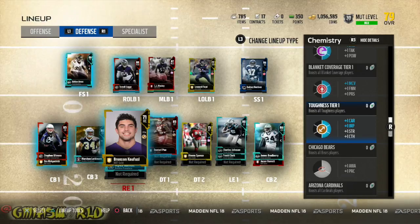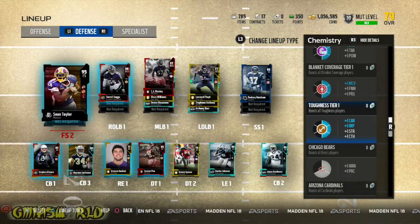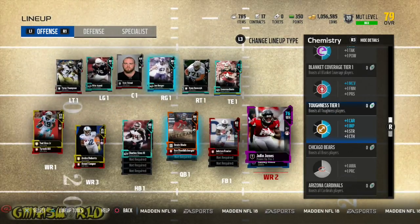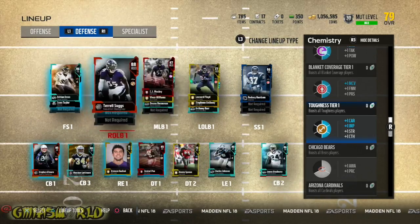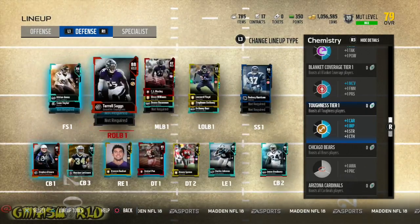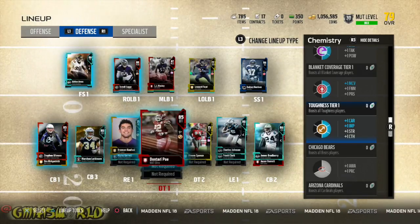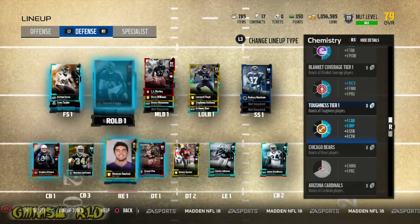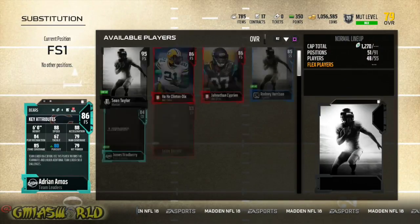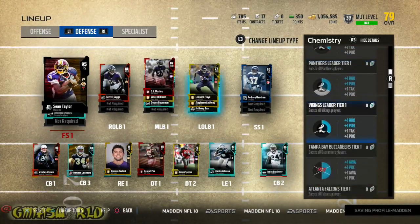I've got this guy who's also contributing to toughness as well. Once you have the three — actually Sean Taylor's toughness doesn't count there because he's secondary. So there's one more person with toughness. There he goes — Terrell. So that's one, two, and three. For each tier, you need three. So these are my three for toughness. Now you see how he's not starting, so he's X'd out. If I put Sean Taylor as the starter, instead of three we should have four, and it'll update itself to have four for toughness.